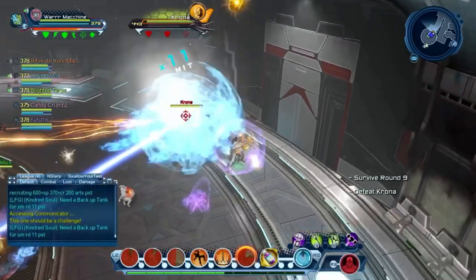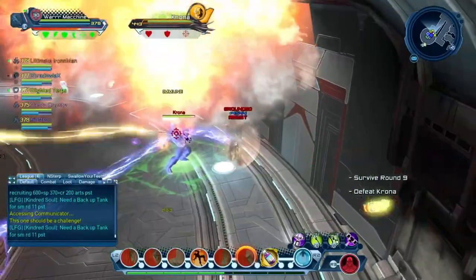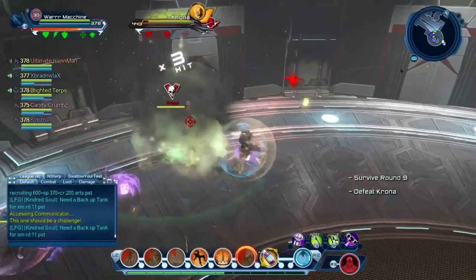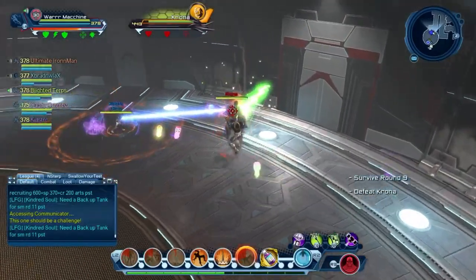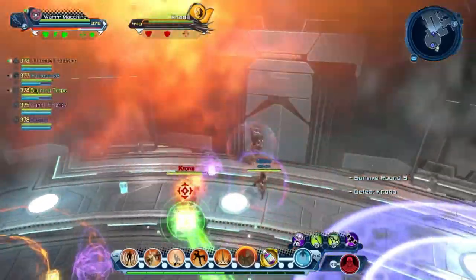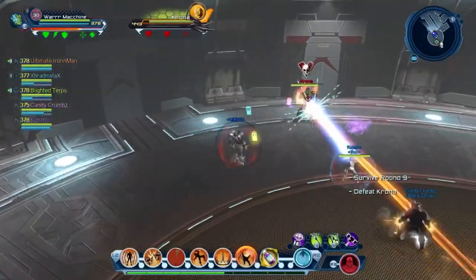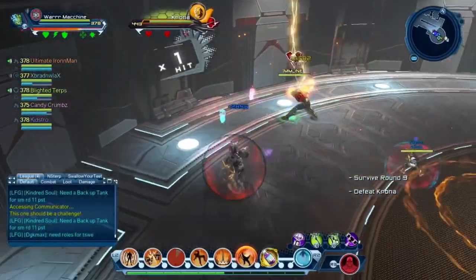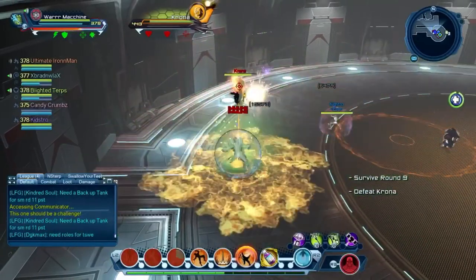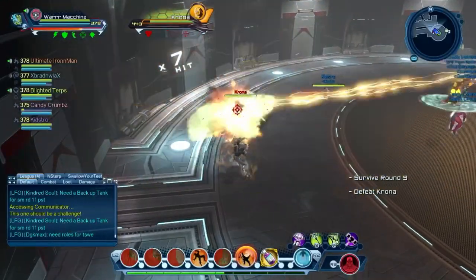He's going to point at someone and try to one-shot them — make sure you block when he points at you. When he skulls and raises his hand up in the air, get ready to run around because there's going to be a spinning green beam. You can run around it or go to the back of the room to avoid the beam. The second skull move you have to block — if you don't block it, you get one-shotted, as you can see happened to Candy Crumbs.